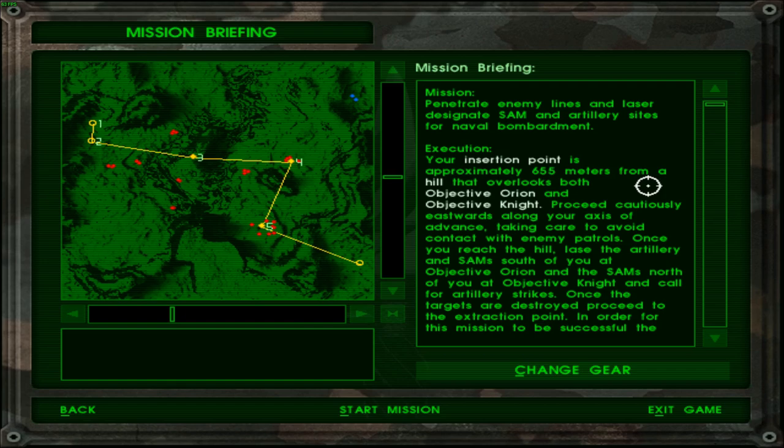So basically I'm supposed to be at checkpoint 3 here — checkpoint Charlie I suppose, or rather checkpoint Bravo, because this is the insertion point. Checkpoint Alpha, Bravo, Charlie, Delta — and this is probably echo or rather the x-file point.